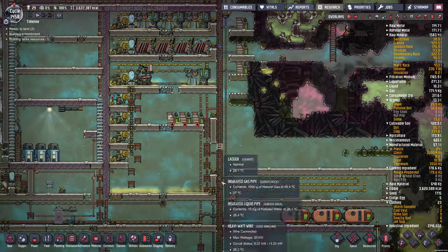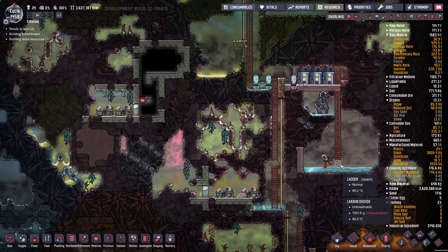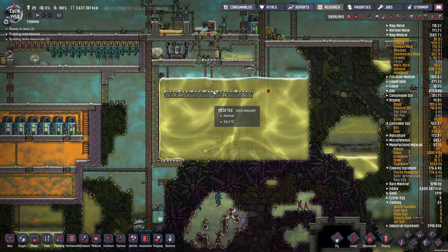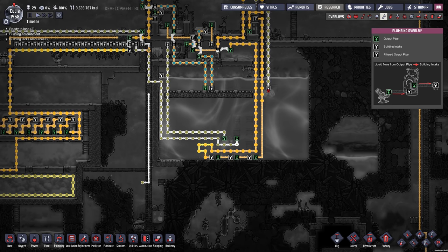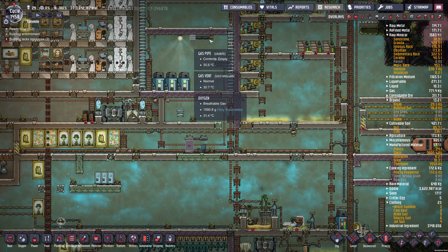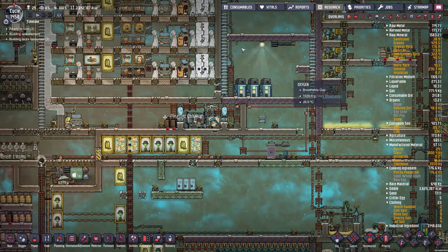We've got a lot of solar power up top, so we don't really use natural gas much — you can see it's built up in this room. The other aquatuner was for bristle blossoms, to bring sieved water down from 40 degrees down 14 degrees to 26. But I took apart my berry farm — it used to be around here. If I continued on with this base, I'd probably put the berry farm back at some point.